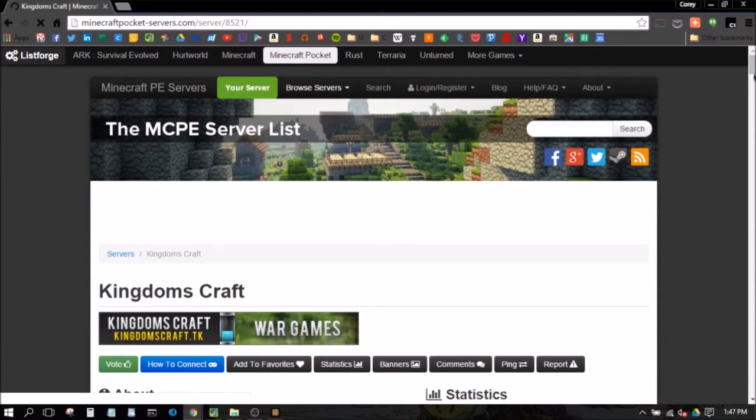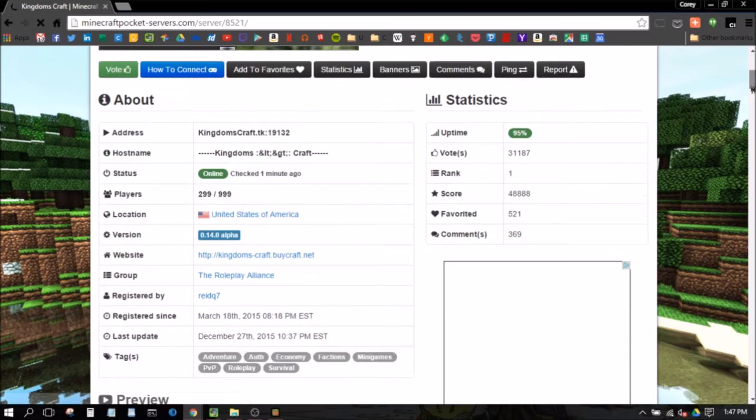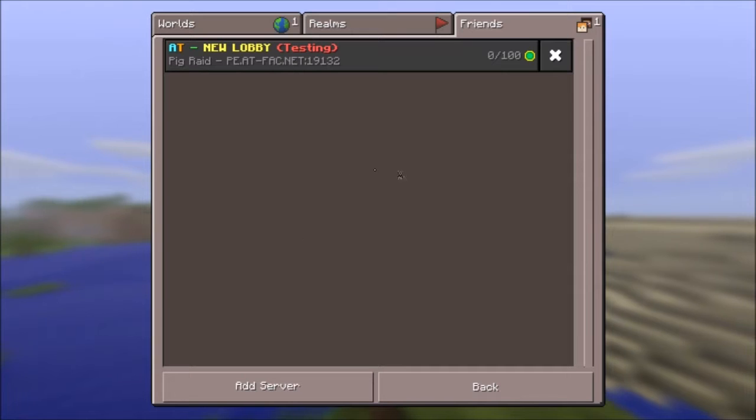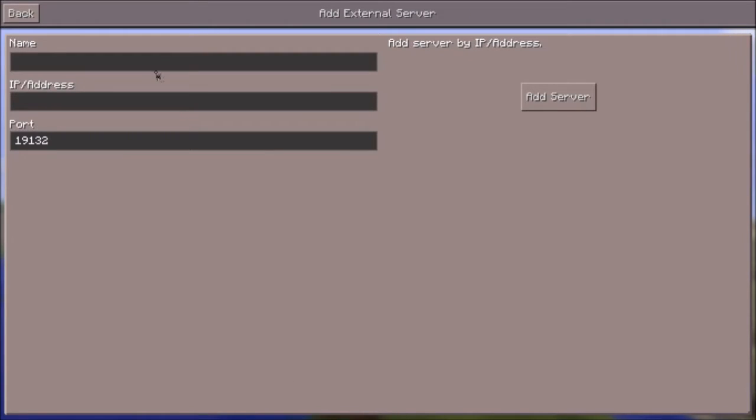So the page comes up here. I just want to show you this — this is the address that you navigate to in order to play, and this is the port. Most of them have the same port number, 19132, but you do need to be careful and make sure that another server you're trying to play on doesn't have a different port number assigned.